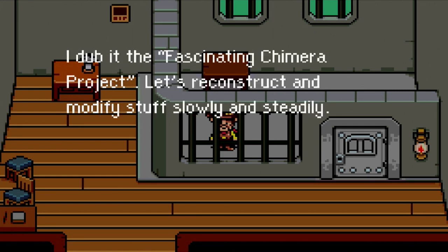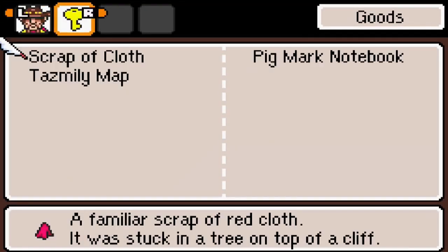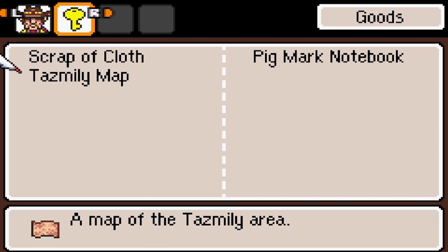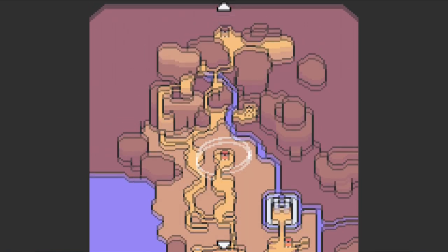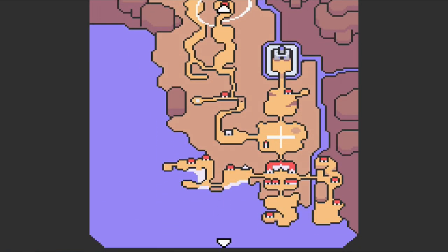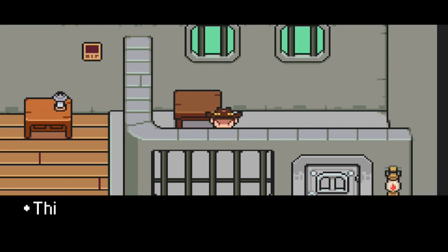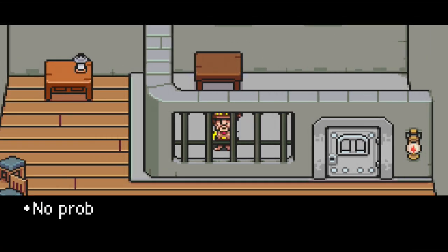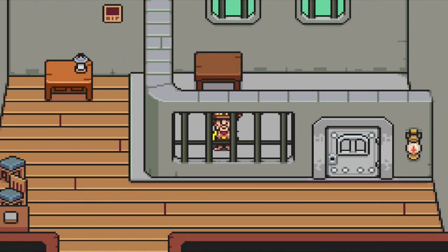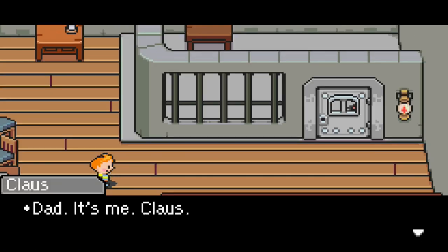Yeah, we already read that. I'm just trying to find stuff to do with my items. Anything else we can interact with? A scrap of cloth — it's supposed to be a piece of Hinawa's dress. Tazmilly map — oh, we can look at the map! Hey look at the map, this is pretty detailed, I like it. I don't know what we're supposed to do. I... I don't know what we're supposed to do. Okay, there we go, Jesus. Been waiting around for hella long.